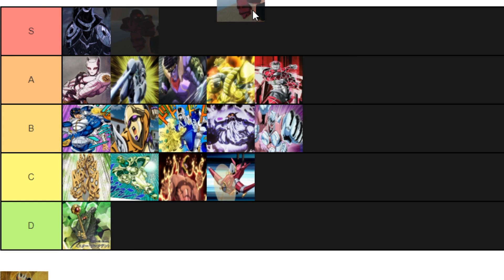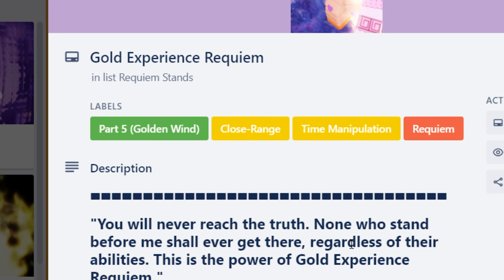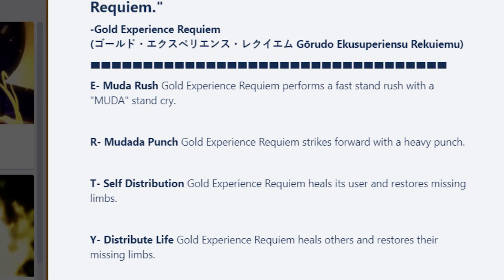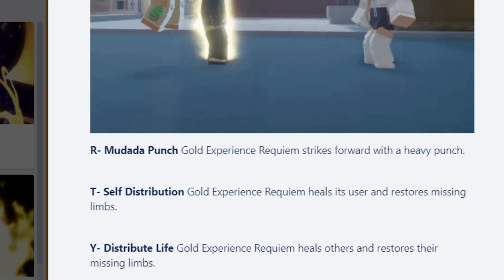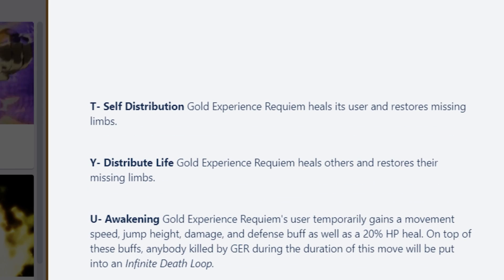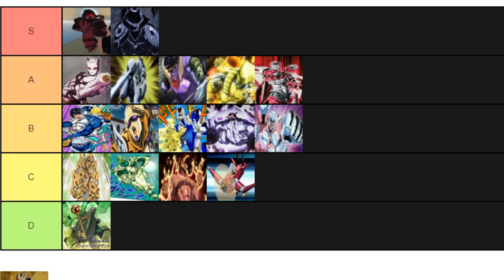Last but not least, Gold Experience Requiem. This is obvious. Unlike A Bizarre Day and Project JoJo, the passive for Return to Zero doesn't exist — you have to press it yourself, which requires more skill, so it's not going to be as disgusting, but it's still pretty disgusting. You have healing, you can heal yourself and others, cancel time stop abilities, all that. S tier. That's where I'm leaving the final tier list — if you enjoyed the video, I'll see you in the next one, peace.